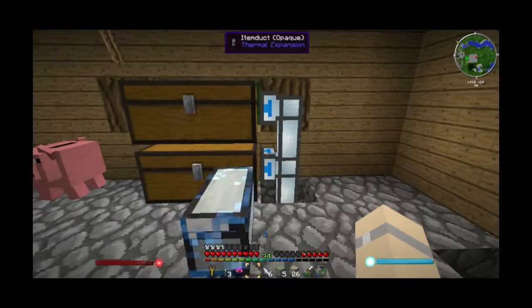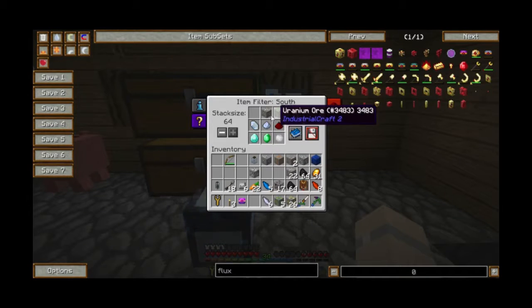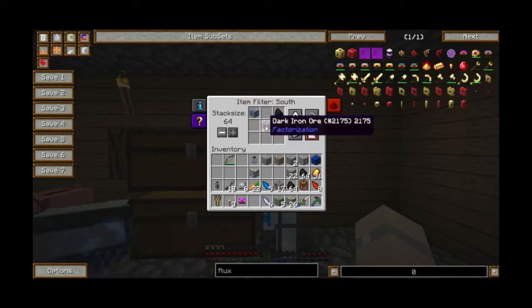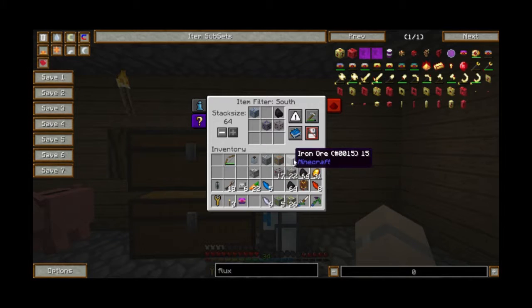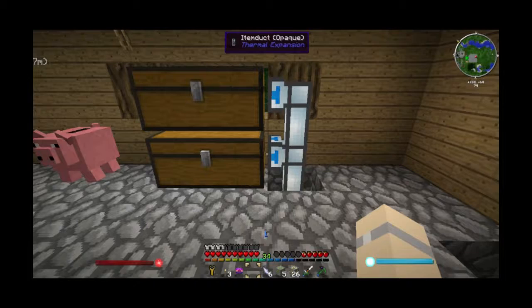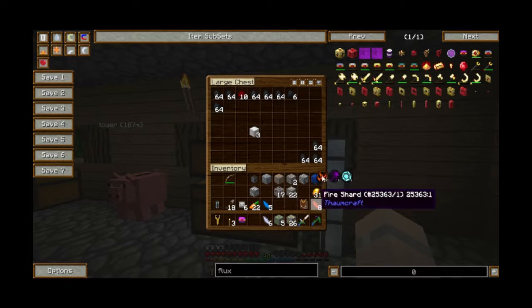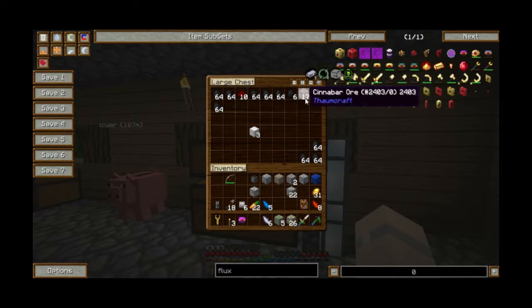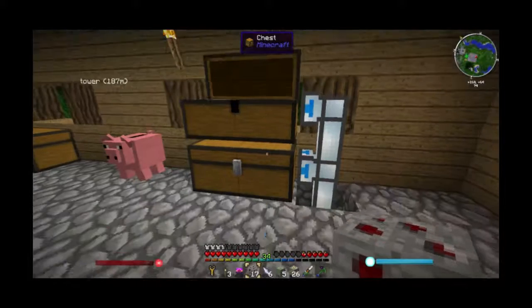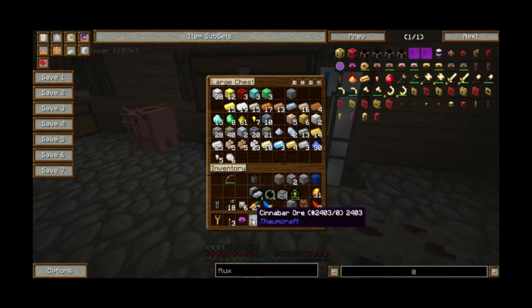Copper ore is listed in here but it should be listed in the other one. I want cinnabar to go into the top chest. We have enough to expand the smeltery one more floor. Ferrite ore is in here — yes, okay. I'm going to keep the tin. Ferrite ore can't go there, nor can uranium. I'll keep the cinnabar on me.